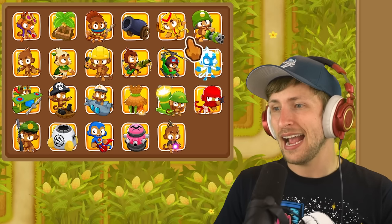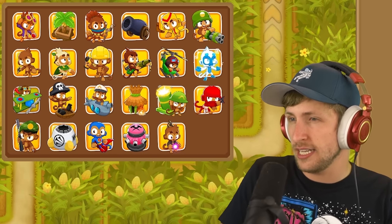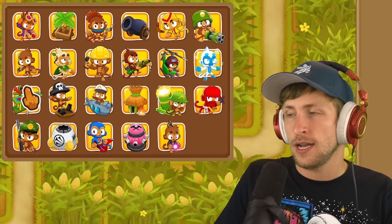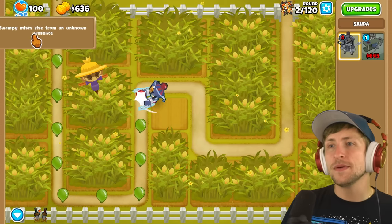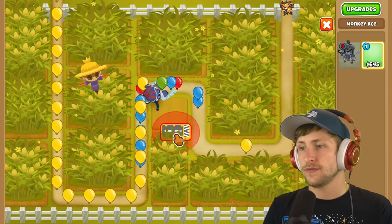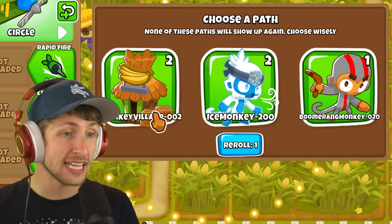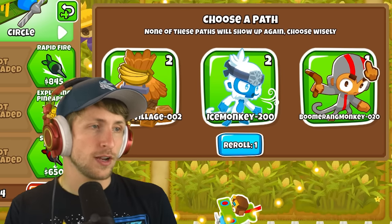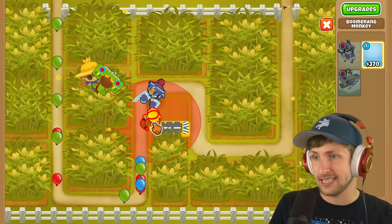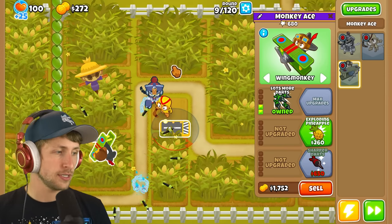Maybe just like a plane or just go banana farm. I'm going to get the plane. 'Swampy mist rises from an unknown presence.' We can deal with balloon areas - that's not too crazy. It's still pretty crazy, but not too crazy. Monkey village, ice monkey, or boomerang monkey - I guess I'll just get boomerang monkey. Like, exploding pineapple could be good, but I think I want lots more darts.